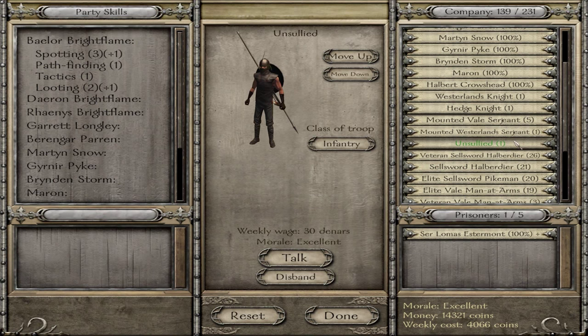To recruit one Unsullied it's 800 coins - that's 800 coins for one Unsullied. Now I've done the math: whenever you go into a free city in Essos and pick up one lance of sellsword infantry, it's about 7,500 coins and you get 20 sellswords - that comes out to about 350 coins per soldier. So for 350 coins I can get a sellsword versus over double that for an Unsullied.